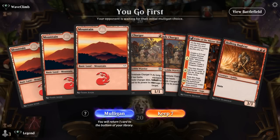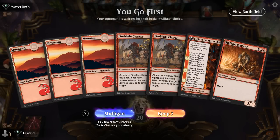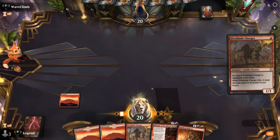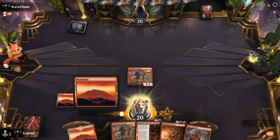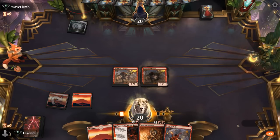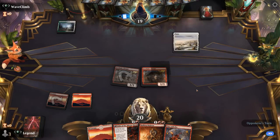We're on the play. Our hand could use some Goblin synergies, but I'm going to keep. On turn 2, we'll probably play Charger — we could keep it to discard to Fable eventually, but the added pressure is worth it, especially if we find one of our Anthem effects.